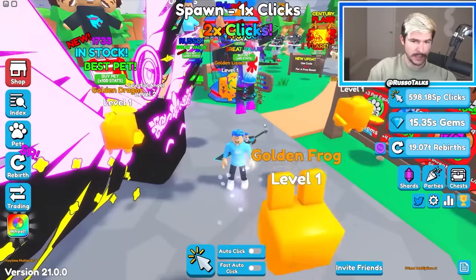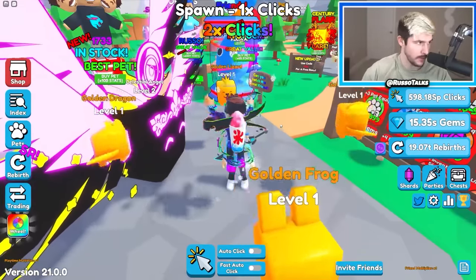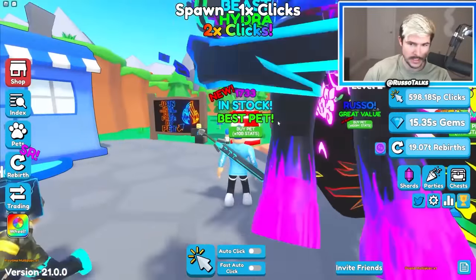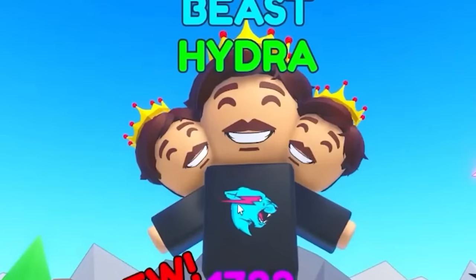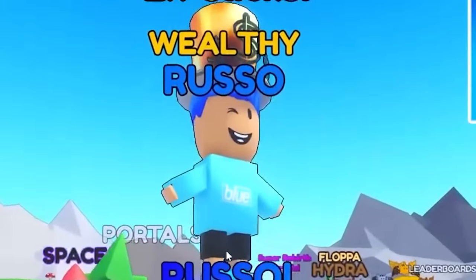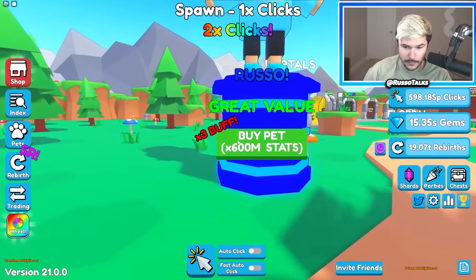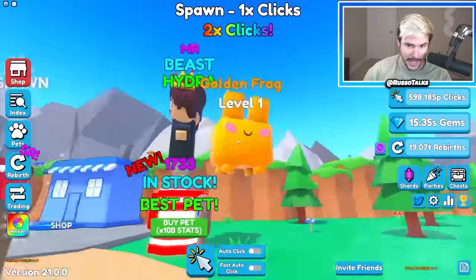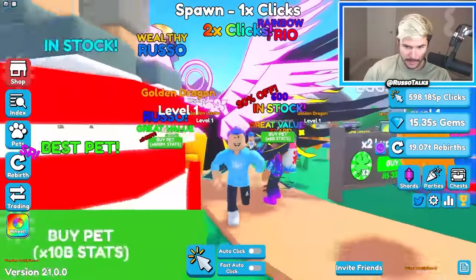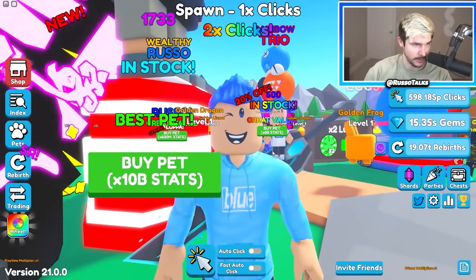I was just minding my own business looking at Roblox and I saw this game Clicker Party Simulator that I played before. There was a Mr. Beast pet at the time and I couldn't get it — it wasn't in stock — but now it's in stock: the Beast Hydra. But then I turned to the right: Wealthy Russo, great value, three times buff. It's time to get the Beast Hydra, the Wealthy Russo, and become the best clicker in Clicker Party Simulator.